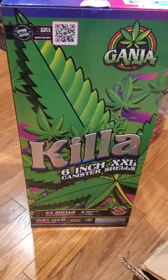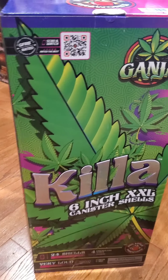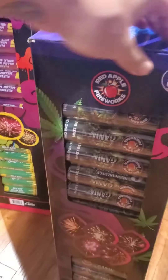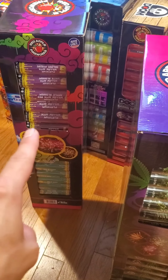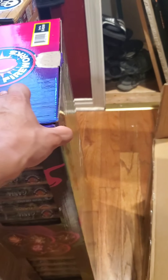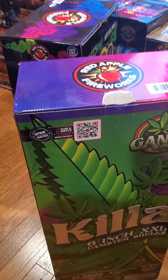The ones I was most looking forward to are these — the new Killa Ganja 6-inch shells. These boxes are actually heavier than that other box, and the shells are heavier too. That's why I'm a little skeptical about these — they better perform good. These two are about the same price and are the most expensive shells ever.